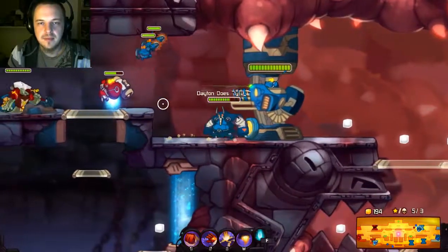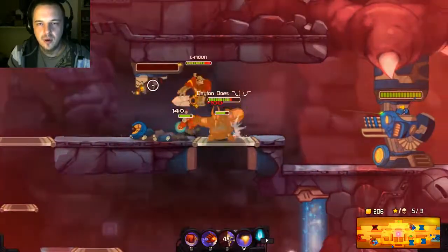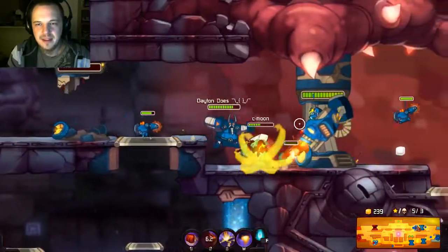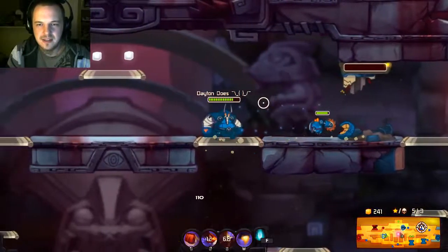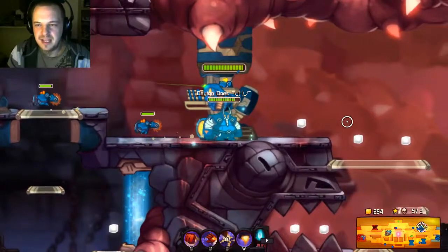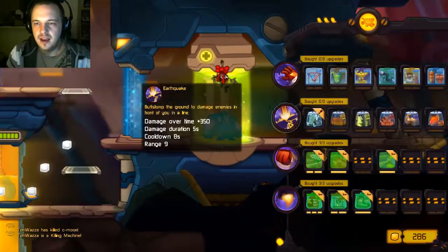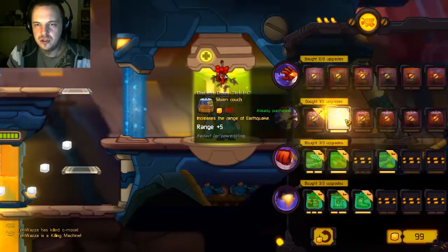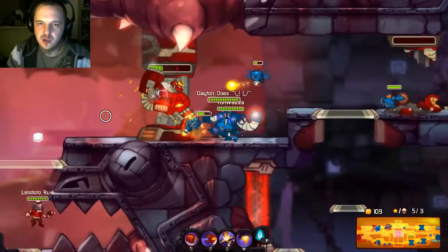Okay, okay. Throw him into the turret! There you go — oh, I threw the droids too. I should have kept chasing him — I didn't know the droids were gonna die that quick. Let's upgrade the Earthquake with some range. Alright, back to the fight — push the turret, push the turret, et cetera, et cetera.